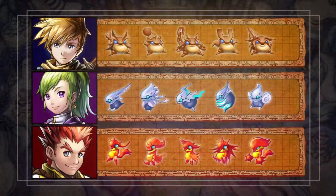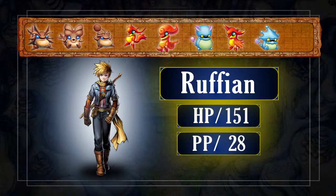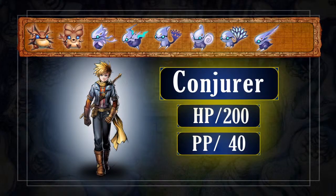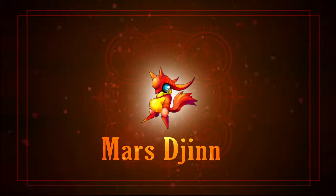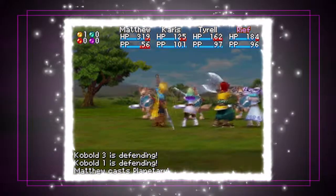Mixing and matching different djinn types among your heroes has many benefits. For instance, let's take most of this Adept's djinn and instead mix in a few wind-based djinn, known as Jupiter djinn, to change him into a conjurer and gain the synergy spell, Thundermine. Or you could try mixing in a few fire-based djinn, known as Mars djinn, to change him into a berserker and gain the synergy spell, Planetary.